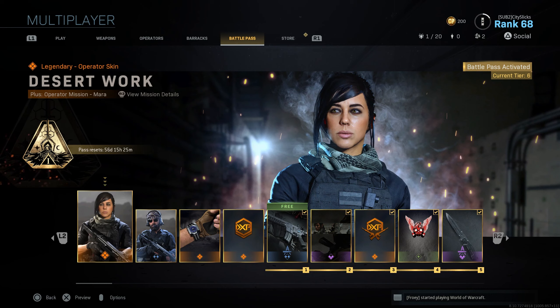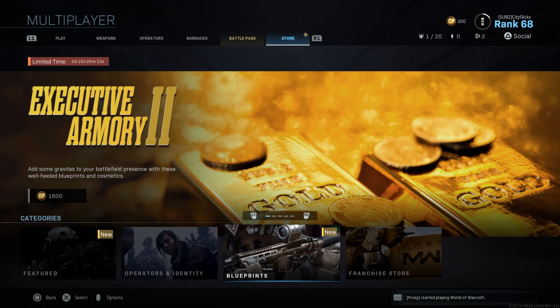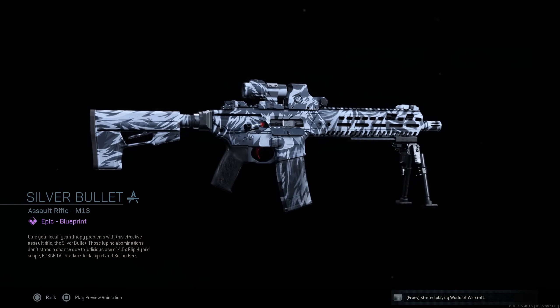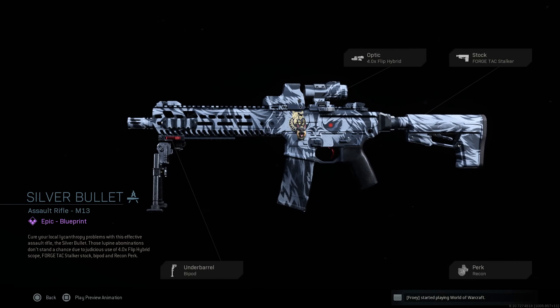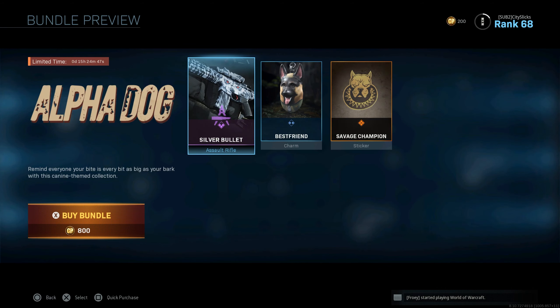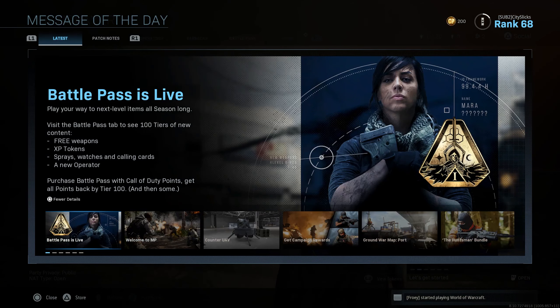I'm glad they did away with crates — the randomness of that is definitely a gamble and it's really annoying not getting what you want even after spending tens, fifties, or even hundreds of dollars. The pass resets in about 56 days and 15 hours — I think it originally started at 62 days, so roughly two months. At 10 bucks for two months, that's five bucks a month, which isn't horrible — 60 dollars a year total. I'm okay with that. The store is cool, I don't know if I'll buy any of those since they're all cosmetic, but that Alpha Dog one with the paint looks amazing.